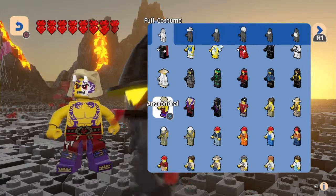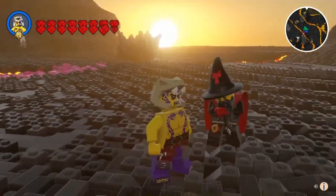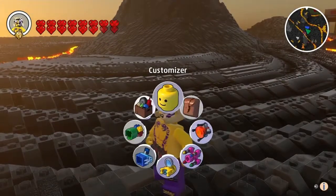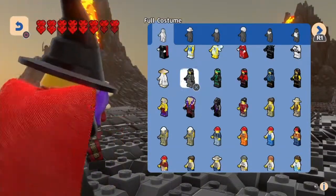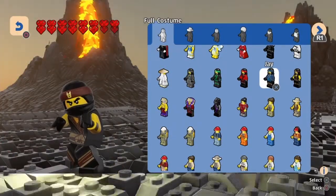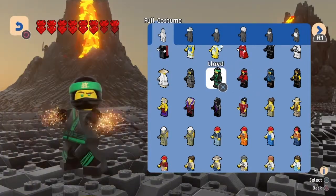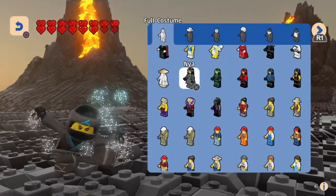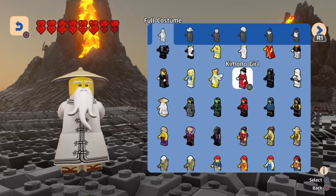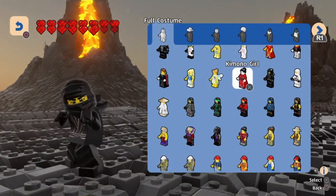I'm an evil loser - whoa, this guy looks awesome, yeah from Ninjago. Let's see what else we got - Master Chen! We got Cole, we got Jay, Kai, Lloyd, Nia. I haven't watched Ninjago in like five or six years. Zane - they mentioned they're still active, they still are going.